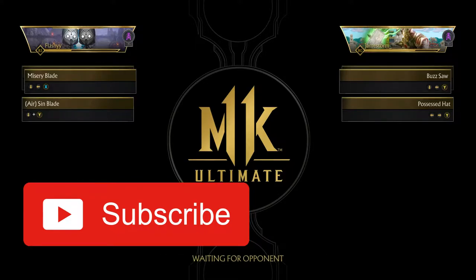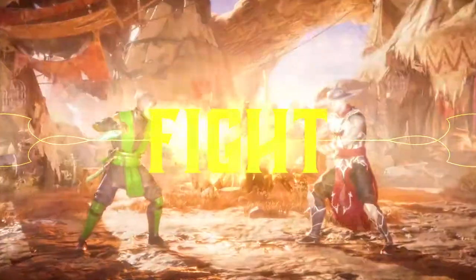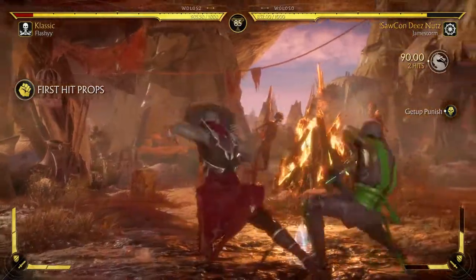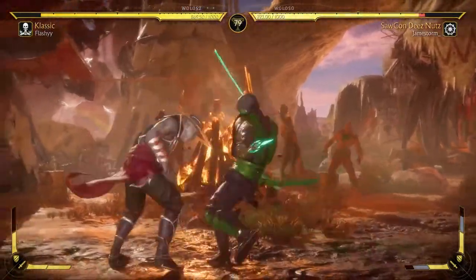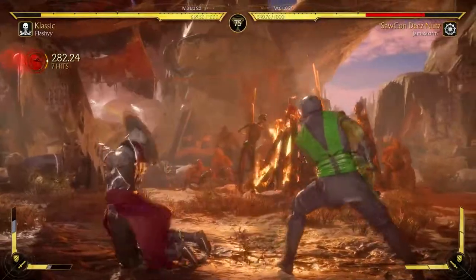Let's see what we're going up against — Buzzsaw Kung Lao. This is gonna be tough, but hopefully we can figure it out and get those anti-airs with the Sin Blade. He's gonna jump right away — yeah, right into the jump. We'll take that. Up three... thought he was gonna roll. The jump over — I didn't think that was gonna work. Full combo right here, we're not gonna use two bars of meter, we'll just keep it at one.